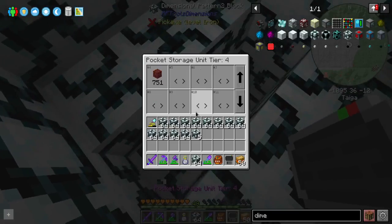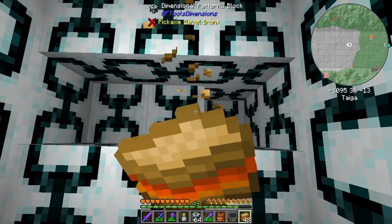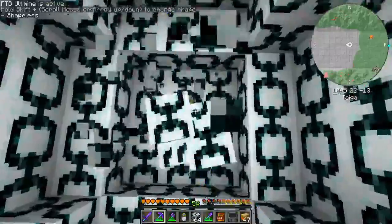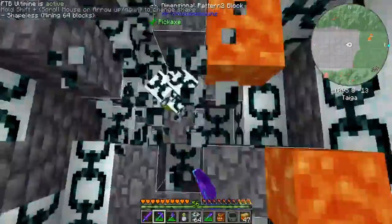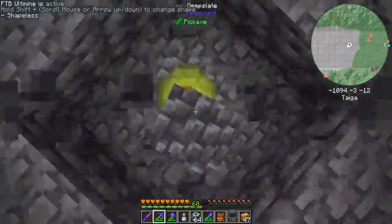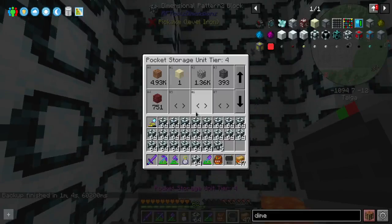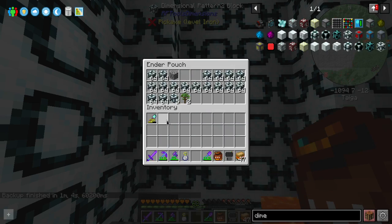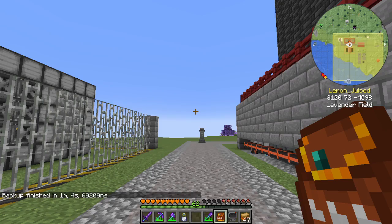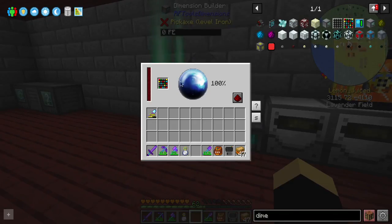I don't know how deep down this goes. The deep slate is also not like the surface blocks — it's just straight deep slate down below. So it looks like we might have a semi-normal underground. We're going to do Slash Home because there's no reason to stay in that dimension for very long. That dimension kind of isn't amazing.